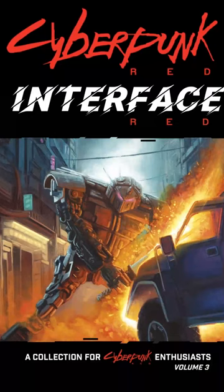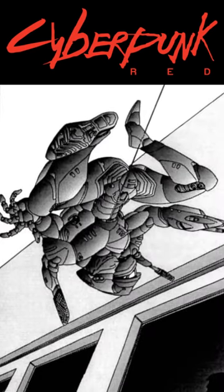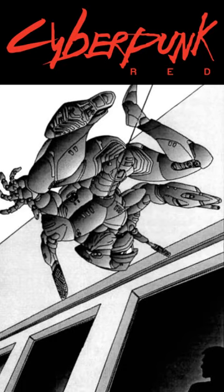Alright, let's talk Militech Borgs — at least about one of them that you'll never know was there: the Militech Spider 2.0 Espionage Full Body Conversion. Found in Interface Red Volume 3 for Cyberpunk Red, the Spider's original version was considered to be all they would ever need, until, of course, technology took another leap.